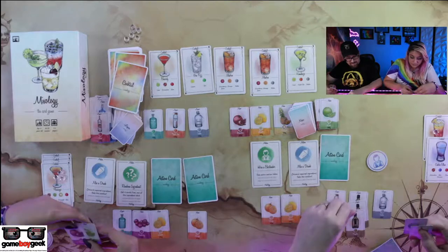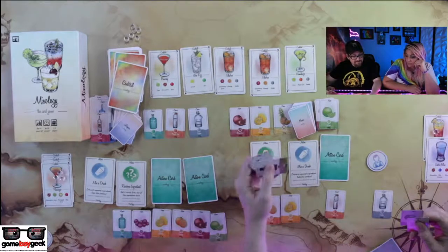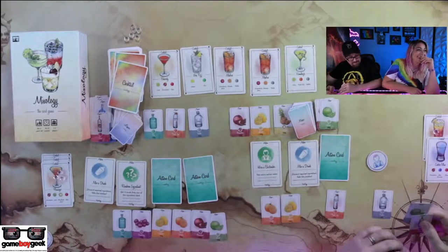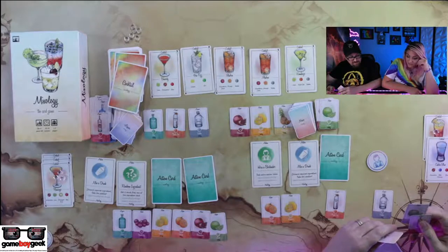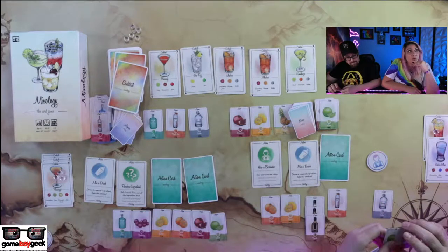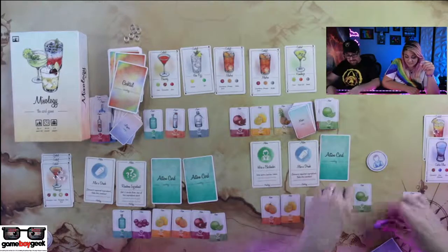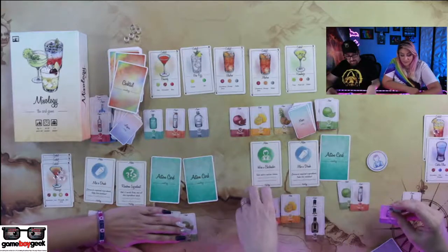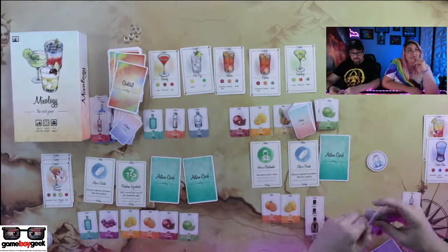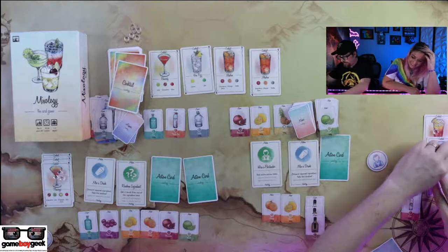I've got rum. I've got lime. I've got two random ingredients. I've got one — triple sec and lime. I'll do vodka, triple sec, and lime. How close are you getting? Like, are you getting close? I don't know — I just had a kamikaze. I'm at 16. What was my last card? That's a lime and a vodka. Promote my bar.